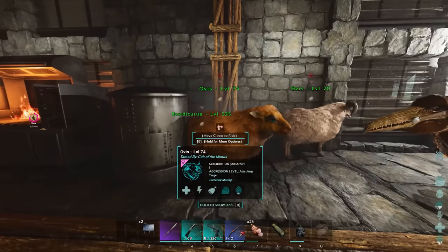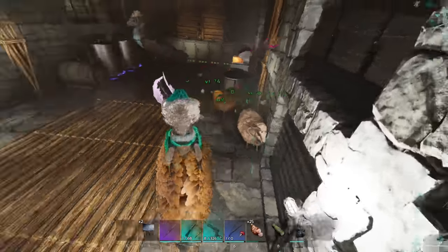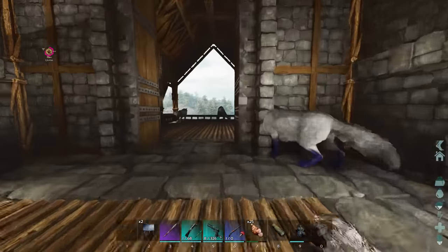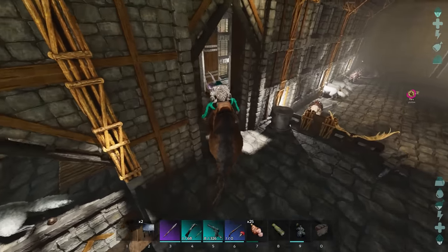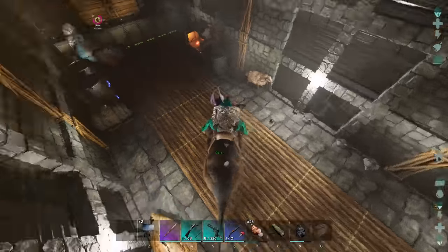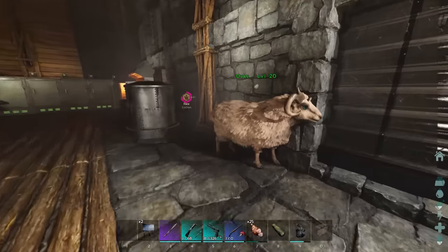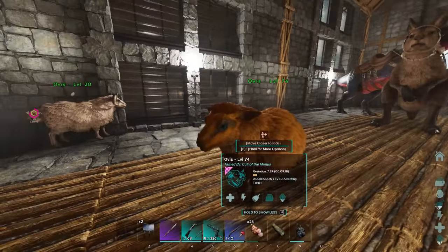Let's go ahead and unfollow, and then what we need to do now is breed this one with the male and then we'll take the baby down South and slaughter it for its meat. Pretty horrifying, but it's fine — this is the lifestyle of the Ovis. They knew what they were getting into. My one is a male — yeah, I was worried for a second, I couldn't see the horns. Let's go ahead and just get you guys onto mating — boom. Let me get out of here. Nice. We've got 10 minutes before the baby pops.